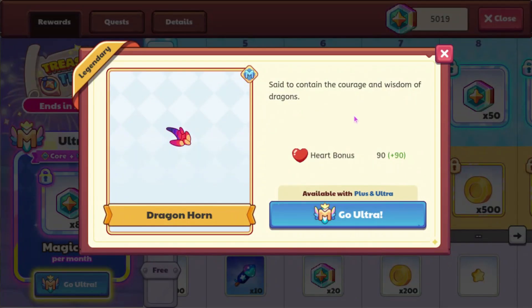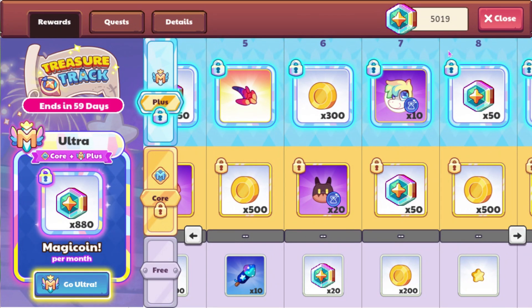We also have the Dragon Horn, which is something that was in a special offer for members back when Shadow Drake was a special offer. We have some Cellomorph Morph Marbles, which are also a new Morph Marble. Some more Shadow Wyvernling Morph Marbles.